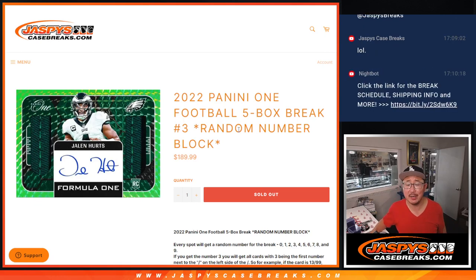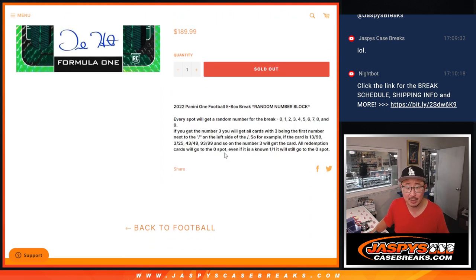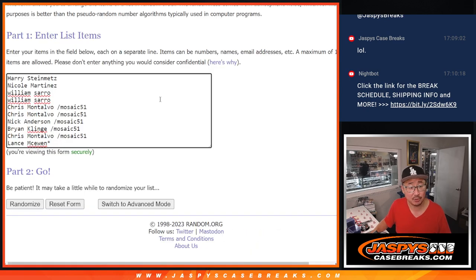Hi everyone, Joe for JazbeesCaseBreaks.com coming at you with a five box break of 2022 Panini One Football. Random number block break number three. You've seen us do this with pick your team fillers where you pull teams and turn them into a random number block — this is just a whole five boxes, all that style. Zero gets any and all redemptions, even if it's a one-of-one redemption across these five boxes. Good luck to this group.